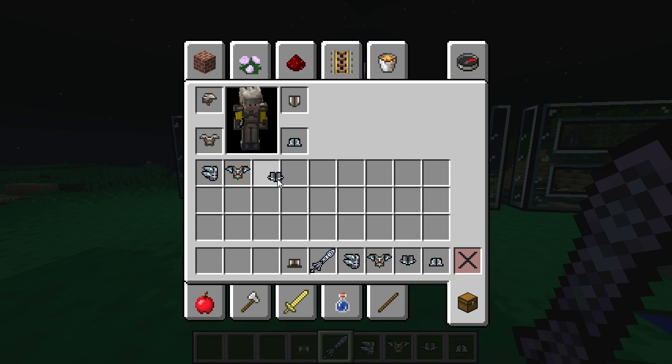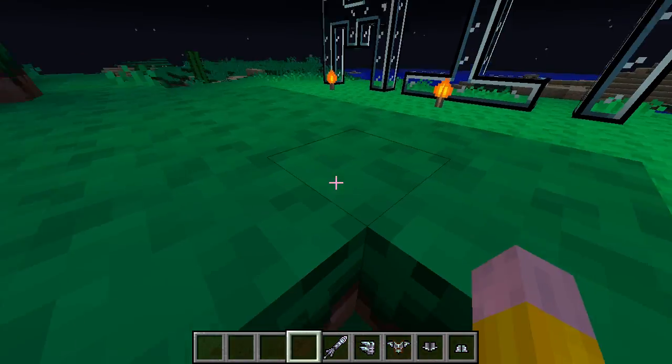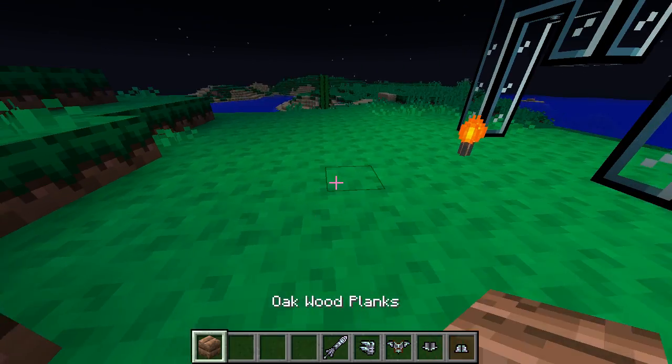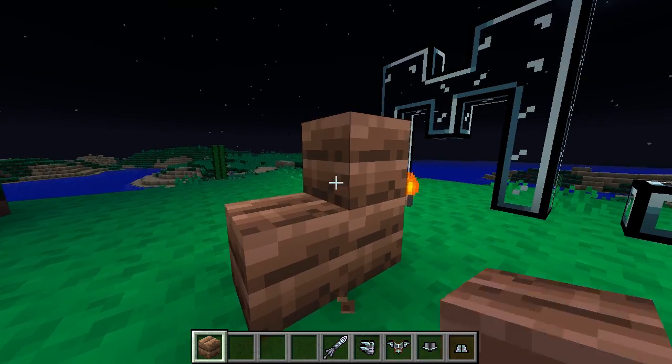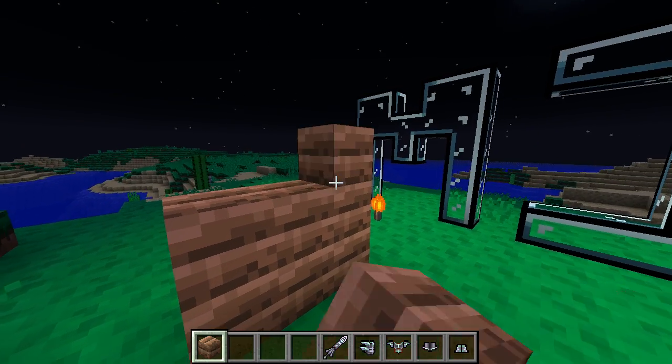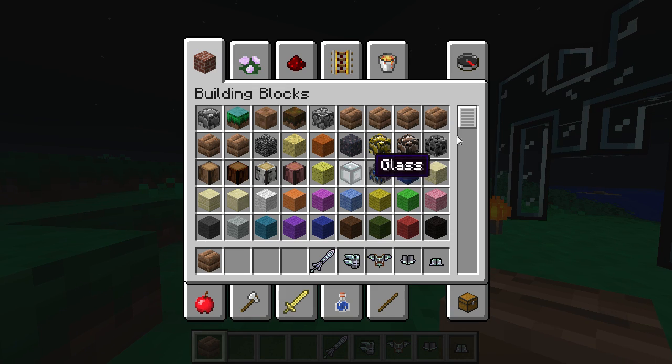And then next up, the iron armor. It looks like iron armor — I don't know what else to say about it, it looks like iron. And then let's look at the blocks. Blocks are all messed up. The wood blocks — I've been trying to figure out how to do the CTM with wood blocks, but it's apparently pretty difficult. Every single block once over: gold ore, iron ore, coal ore.